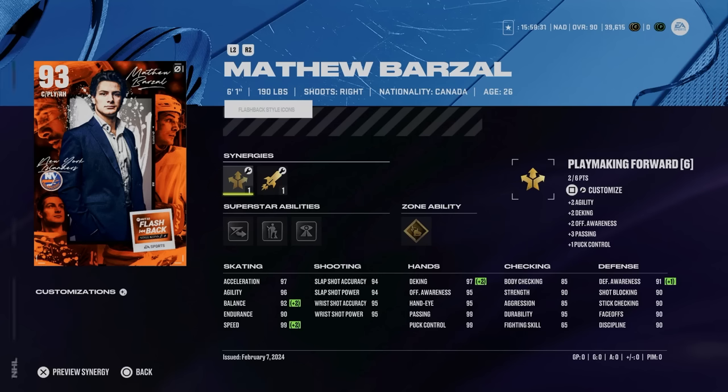You're struggling with the Matthew Barzal moments and want to get them finished in the fastest way possible. EA released this banger flashback style icon Matthew Barzal and you can get it completely free — just like all the other flashbacks released from prior games. You can acquire these by doing a few extremely difficult live moments, and it's extremely worth it because he can get up to 99 speed and 97 acceleration — he's already got end game skating.